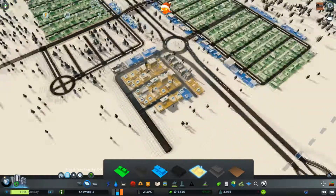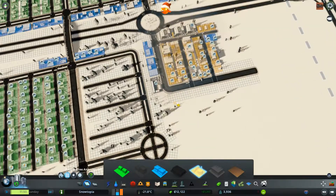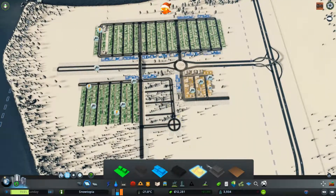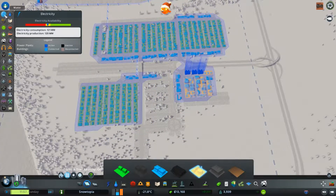Let's go ahead and put down a little bit more industry. I guess I need some more streets, but I should worry about that sewage thing first. Oh, it's just the power issue? Alright, then we are good for the time being.